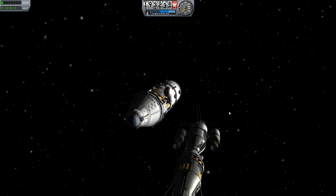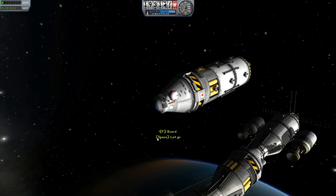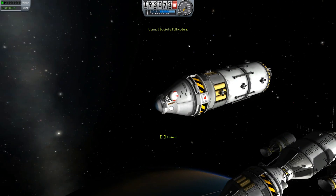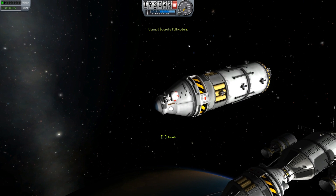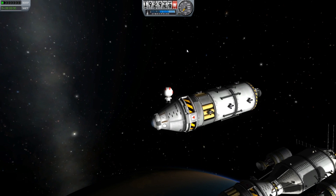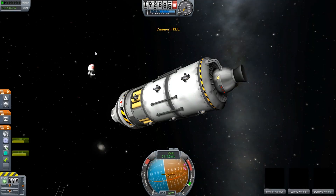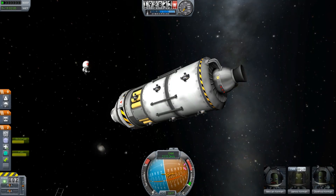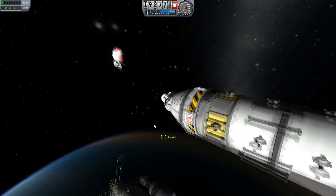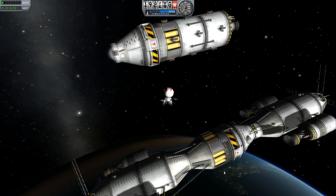They're also adding batteries to store energy, and it actually makes a difference. Manned capsules produce electricity, but unmanned capsules use electricity to stay online. SAS and other systems that you'd expect to draw power now actually draw power. The biggest draw for electricity is going to be the new ion engines.